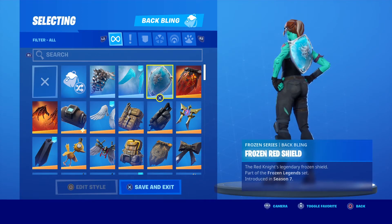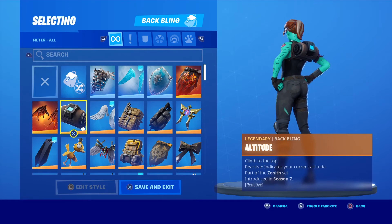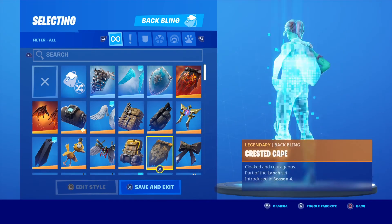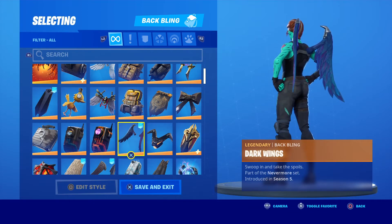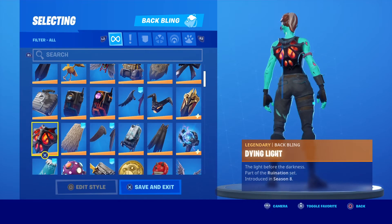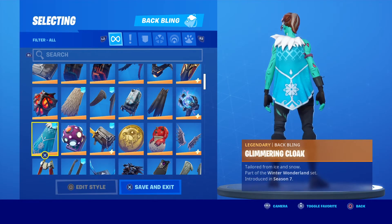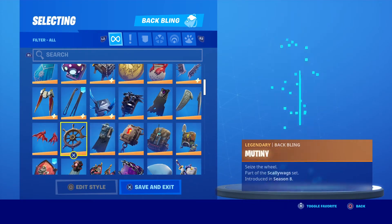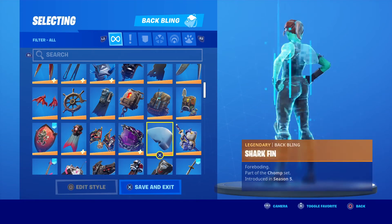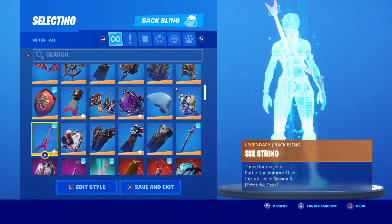Onto the back blings - I'm just gonna show you these, I don't have time to talk right now. Atmosphere, Assassin Pack, Oreo Pack, Arc Wings, Altitude, Molten Valkyrie Wings, Battle Shrouds, Bomber Back, Crested Cape, Cuddle Bow, Dragon Crest, Stabilizer, Dark Wings. Starting from the next line: Wolf Pack, Subjugator, Star Surge, Spider Shield, Skirmish, Six String.